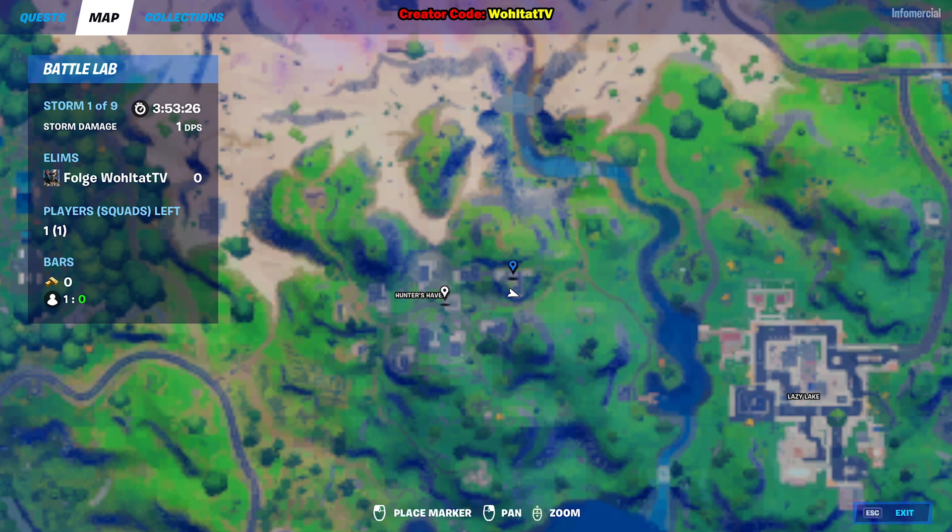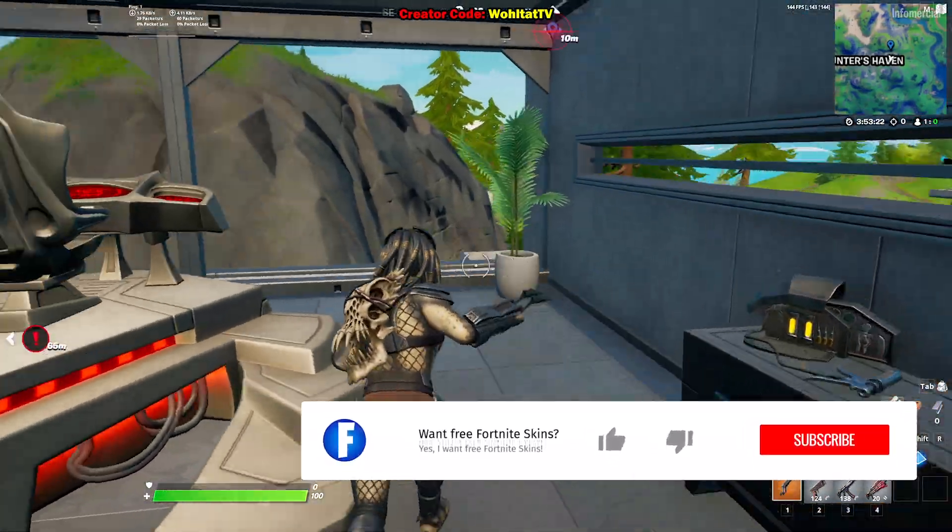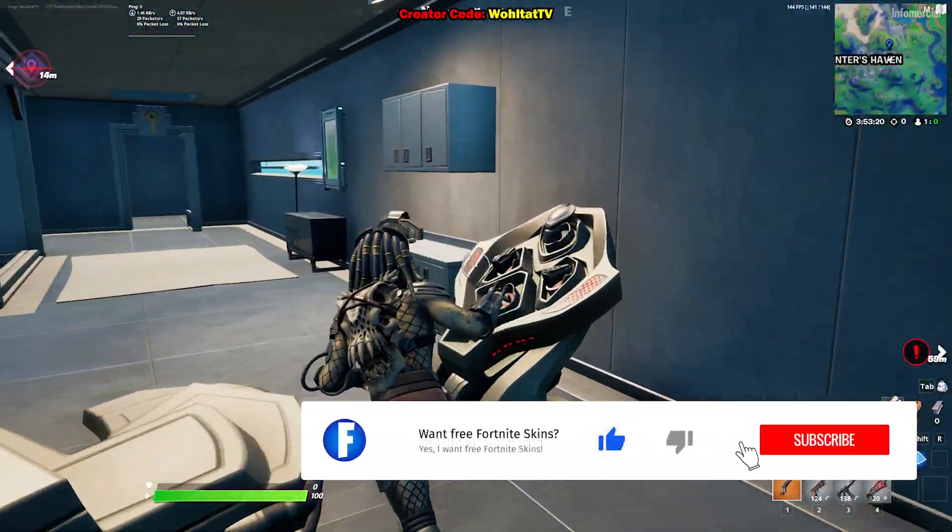This is the apartment — this is the place. You just have to land here. You can do it in Team Rumble; it's not so occupied there, so there aren't sweaty players killing you because they're waiting for people to do the quest.